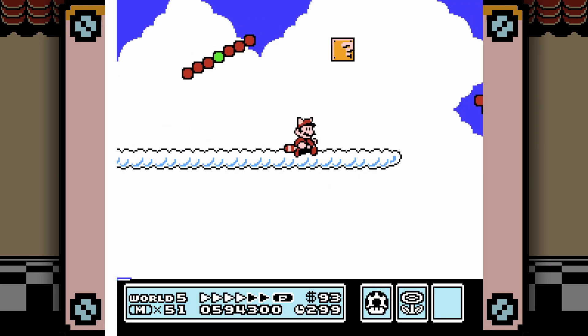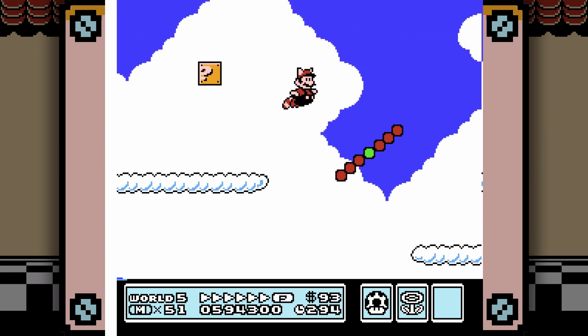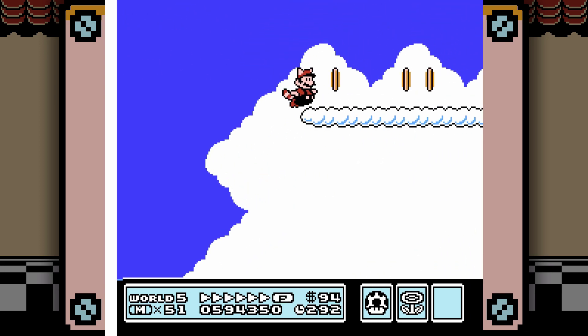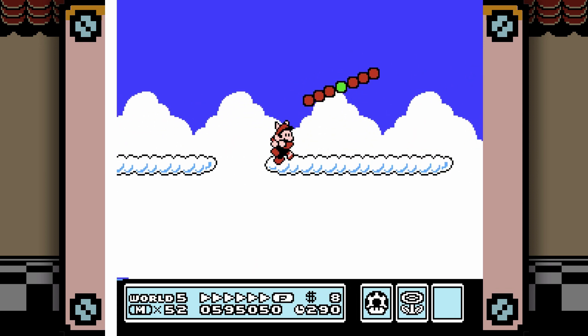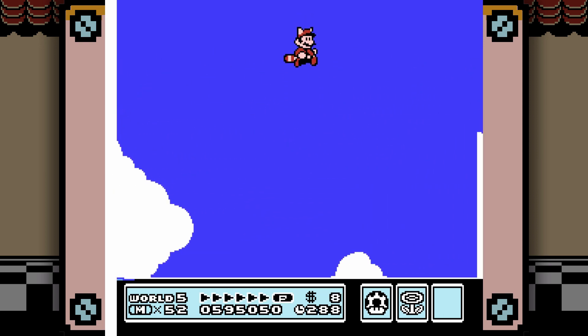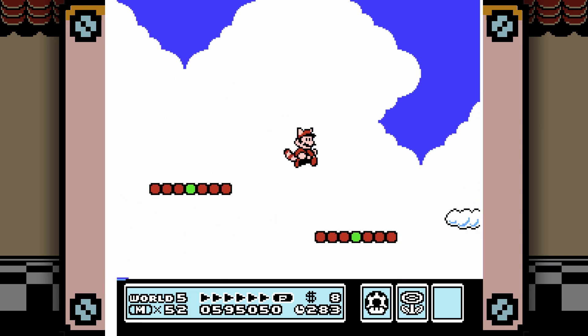Now that we're through the tower, the true theme of this world is revealed — this is a sky world. And because of that, the latter half of it is honestly pretty dangerous in that there's almost always a threat of bottomless pits below you. But if you have a lot of raccoon leaves, you can just avoid the main hazard by flying over it all, especially if you have those extra P-Wings.